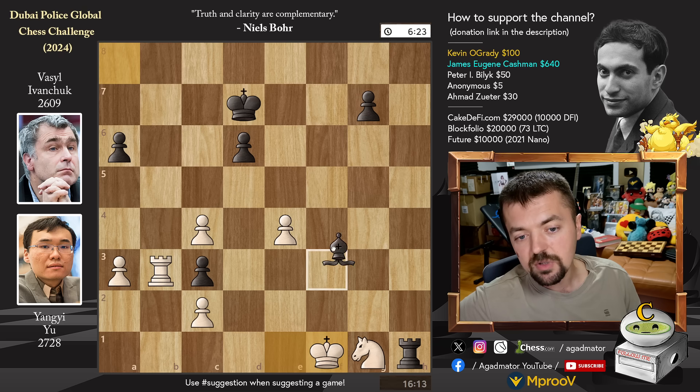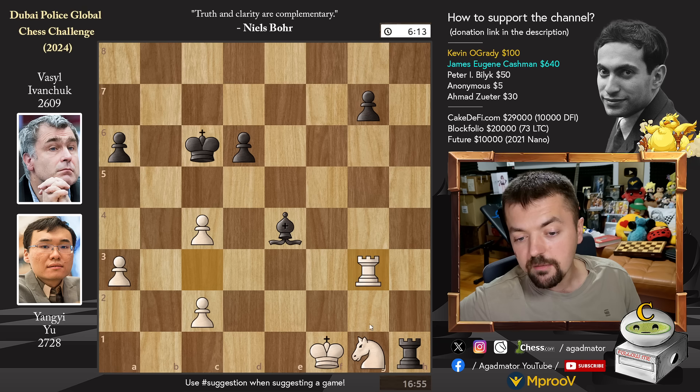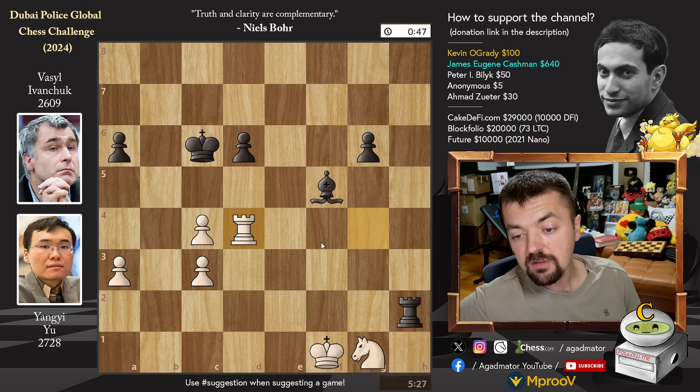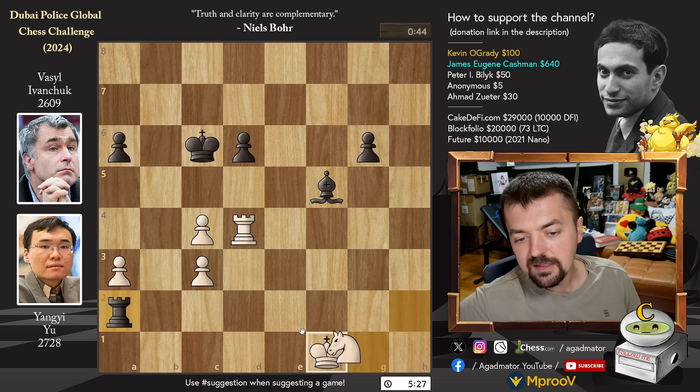We have bishop captures on e4, rook captures on c3, and now king to c6, preparing to bring the king into the game. Rook to g3, defending the knight so the king can come up the board. Pawn to g6 — also the g7 pawn was hanging. Pawn to c3, stopping bishop captures on c2, and now rook to h2. Here you should play knight to f3 — that is the move Yuang Yi should play. But he played rook to g4, going after the bishop. Now comes bishop to f5.